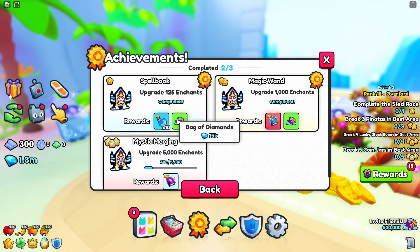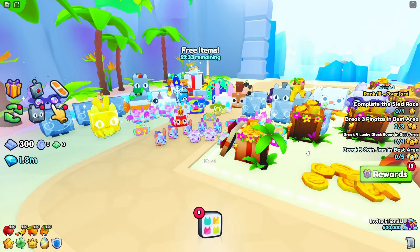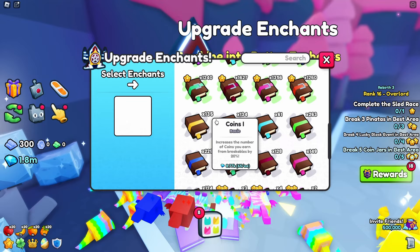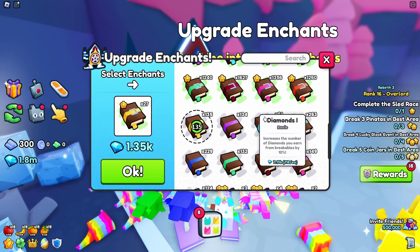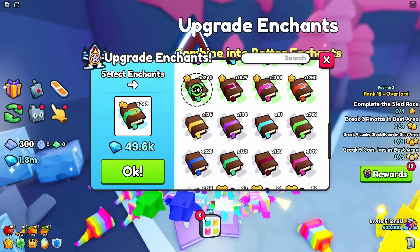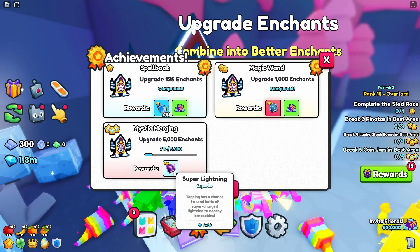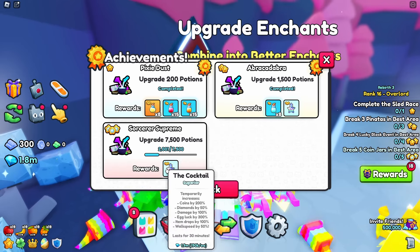Upgrade 5,000 enchants - go to area 16 to upgrade your enchants. This also ties into your rank rewards. The key thing to know is that if you use enchant bundles, each bundle counts as however many individual enchants it contains. For example, upgrading a bundle of 135 counts as 135 upgrades, not 1. The max reward is a super lightning superior enchant worth 840,000 diamonds.